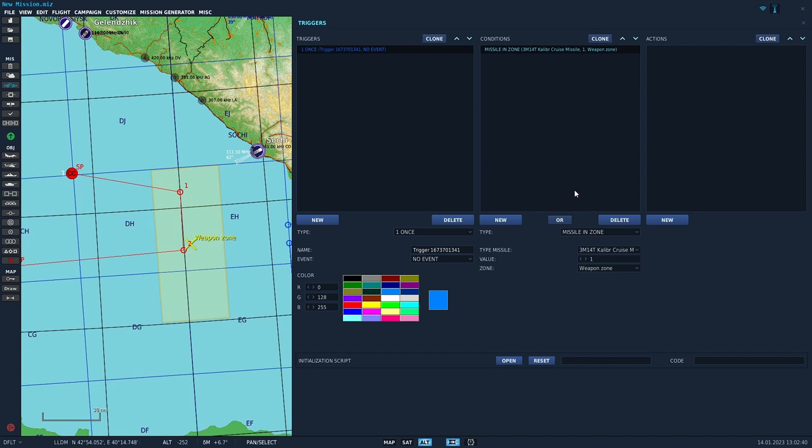If I had any hair I'd be pulling it out, because this was really bugging me last time. So this is what it's all about: triggered action, condition, then actions. Normally you could put a list of conditions with a list of consequences and it would just go down the list and trigger whatever you've got. But for some reason, Missile in Zone acts differently.